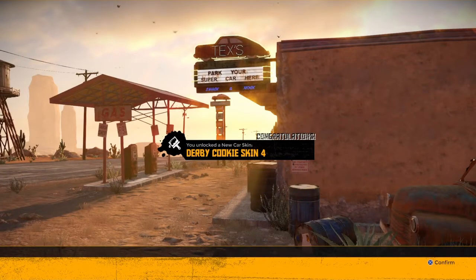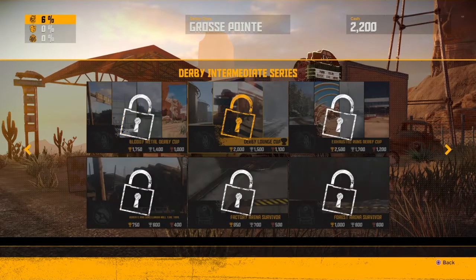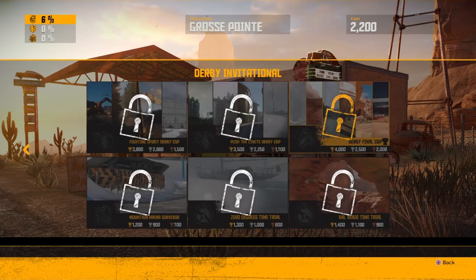Right, so it says congratulations — I've unlocked a new car skin, the Derby Cookie skin. I've earned some cash as well, which is cool. And I've unlocked some other areas — there's loads to unlock on here. Smashing Derby Cup, that sounds fun. You can see there's quite a lot to go through.